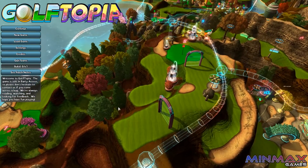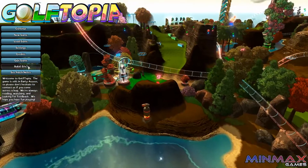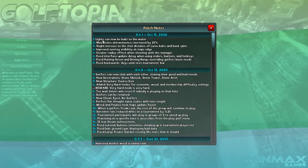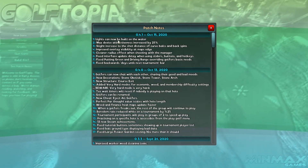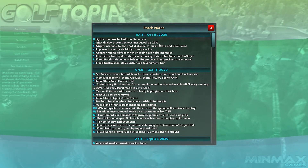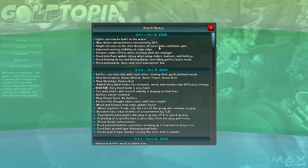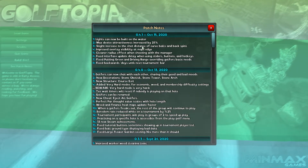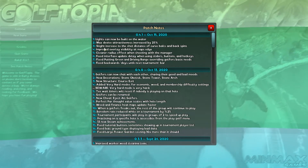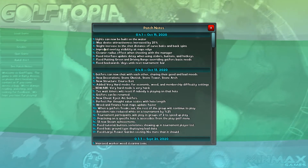Hey guys, this is Kirob speaking and today we are back in Golftopia with our Lost Links playthrough. There is a little new patch out there — a minor update, but let's take a quick look at what's in there. Lights can now be built on water — yay! This is awesome, this is one of the things I was very recently talking about. Max device attractiveness increased by 25%, which I haven't dealt with myself just yet. Slightly increased the shot distance of curveballs and backspins — that is something we have been talking about, and quite important for the sake of realism. I'm looking forward to trying those out and seeing if they behave as I'd expect from a realism point of view.